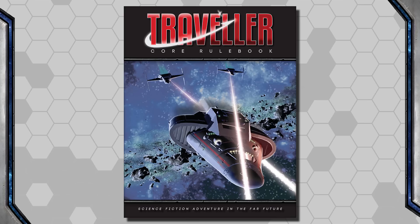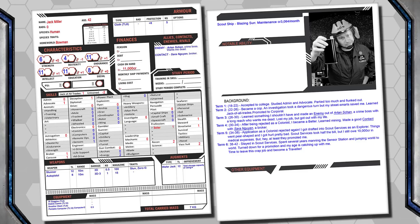Hello Internet, Seth Skorkowsky, and welcome to Part 3 of our review and overview for Mongoose Traveller 2nd Edition. In our last video, we went over character creation, creating our character Jack Miller. So now we get to use him as we explore tasks and skill mechanics.